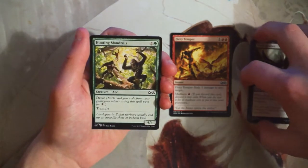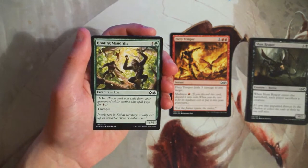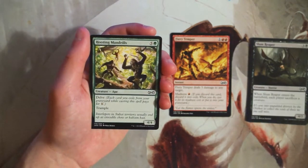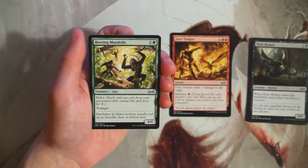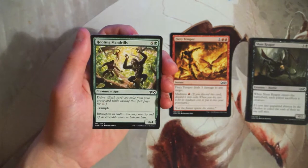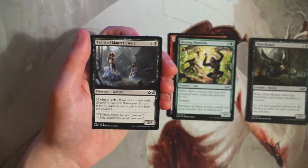Hooting Mandrills is a 4/4 for five and a green with trample. That seems like bad value, but it has delve — each card you exile from your graveyard while casting it pays for one generic mana. You can essentially play this for one green as a 4/4 trampler for one green, which is pretty awesome. I really like this card — it's a very strong playable in this limited environment. I would keep it up there with Fiery Temper, though it's not going to be the most powerful first pick.